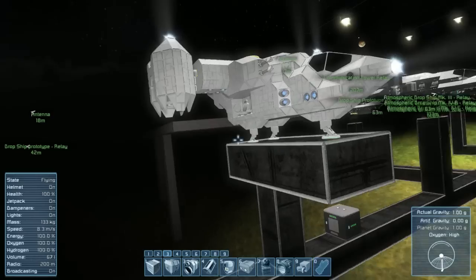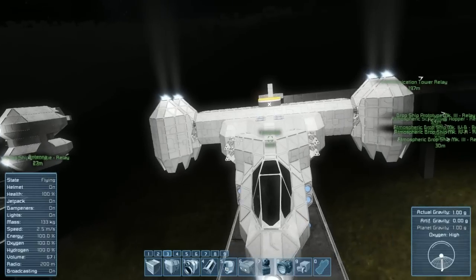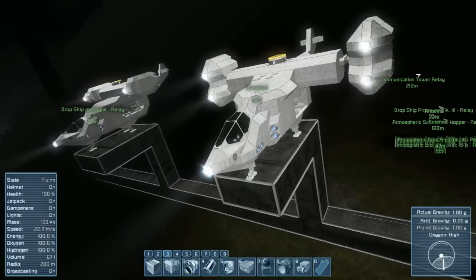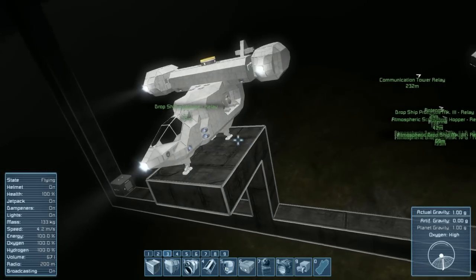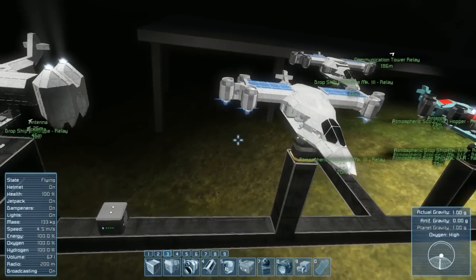The other variant of the Mark II basically just added guns to the top section. We added piping through with conveyors to keep those loaded. As you'll notice, the original variants were actually unarmed. After that, planets came out and gave us atmospheric thrusters, so we went on to the Mark III design.